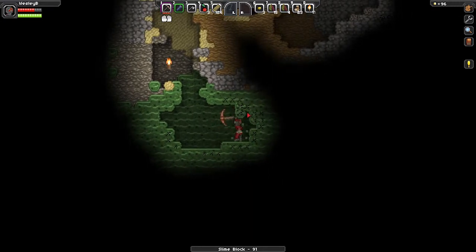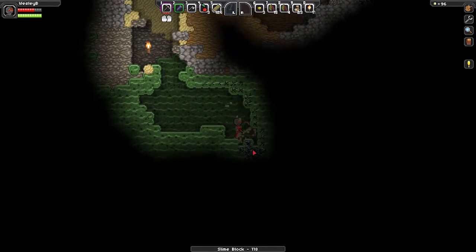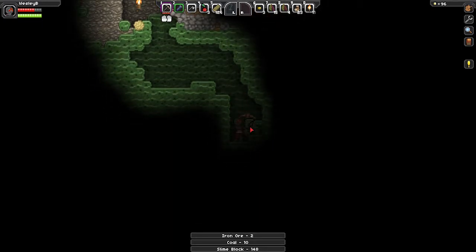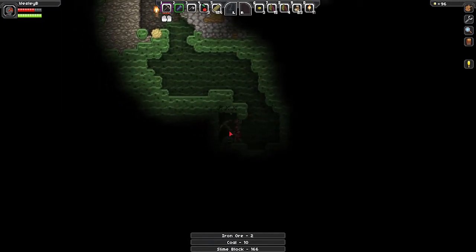You will find everything you need in this lair and it's super easy to dig through. Stay in the soft stuff. Coal. More coal. More coal. And something else.